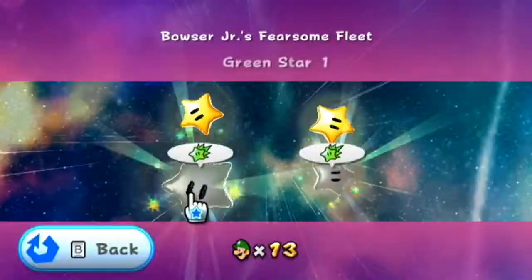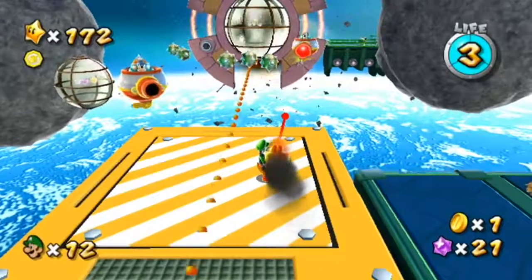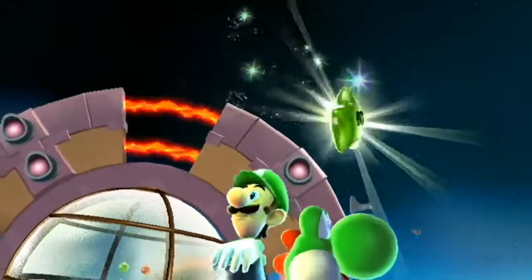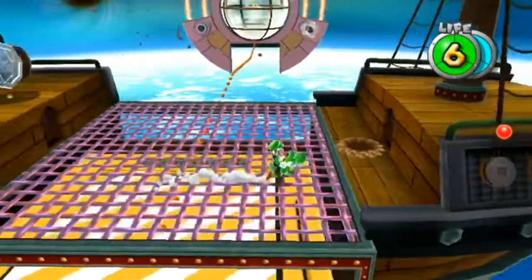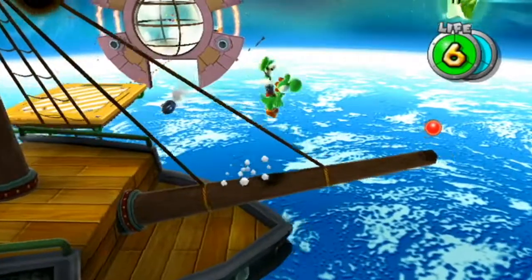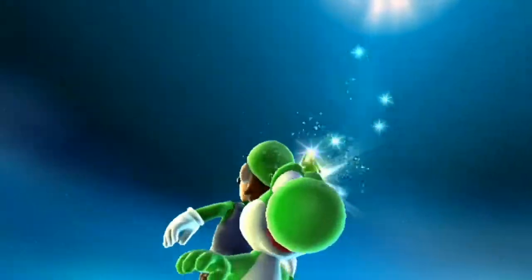Now Bowser Jr.'s Fearsome Fate to end the video. Star number one: make your way to this section of the level, grab yourself a bullet bill, and kill this undergrunt cannon, and you're going to want to get the green star behind it. Star number two: once you get to the second airship of the level, make your way to the right to the front of the ship and work your way to the end of the pole. Be careful and get the last green star of World 3.